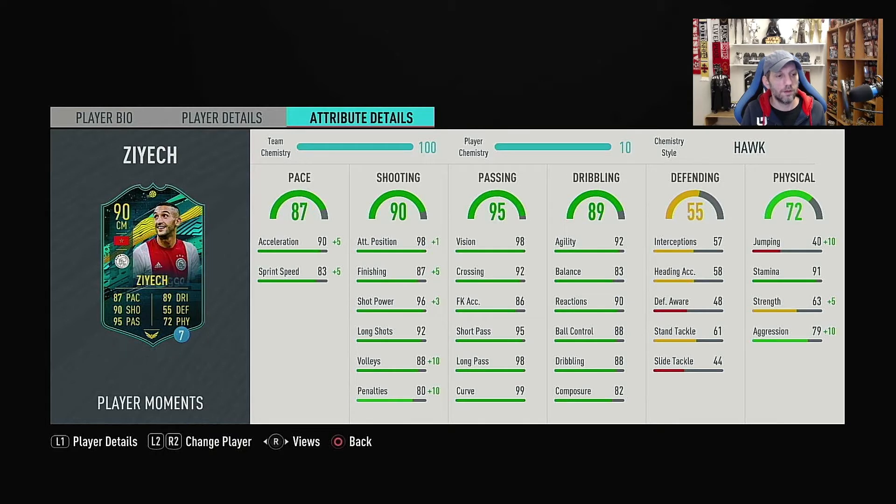With the Hawk style he gets plus five acceleration to 95, and plus five sprint speed to 88 — very nice speed. His shooting overall is 90, with attacking positioning 98 to 99, finishing 87 to 92, shot power 96 to 99, long shots 92, volleys 98, and penalties 90. So he's almost maxed out in the shooting area.